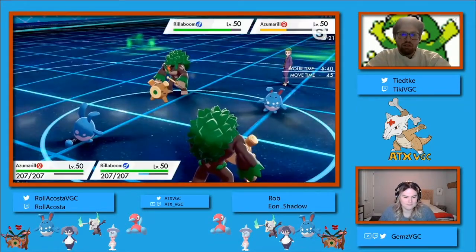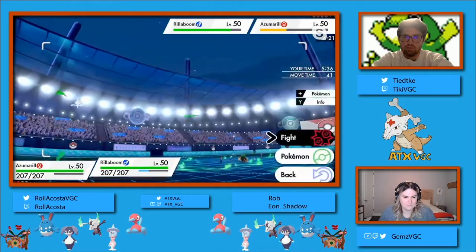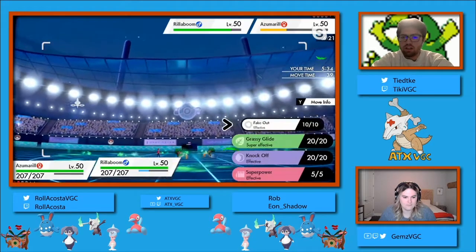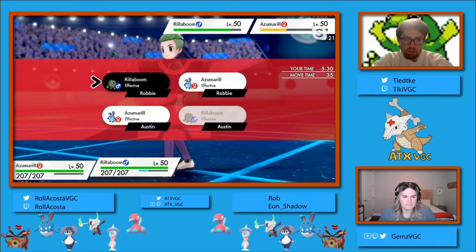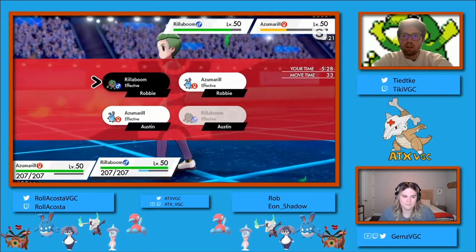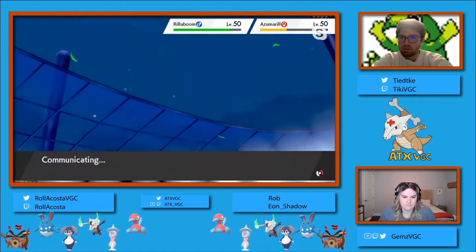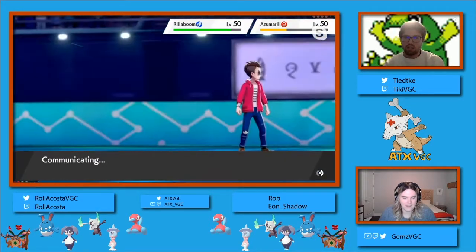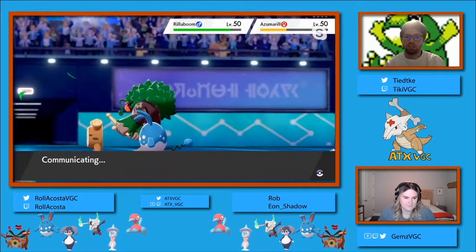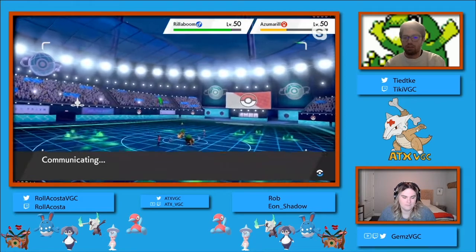I do not believe so. There's an interesting 50-50 here where a Fake Out into Rillaboom is possible to pick that off, and then nothing can KO the Azumarill. Whereas a Grassy Glide into the opposing Azumarill, predicting the Rillaboom to switch - I believe it's Assault Band so it cannot protect itself - would give so much momentum to either player, depending on how they get this 50-50 right.